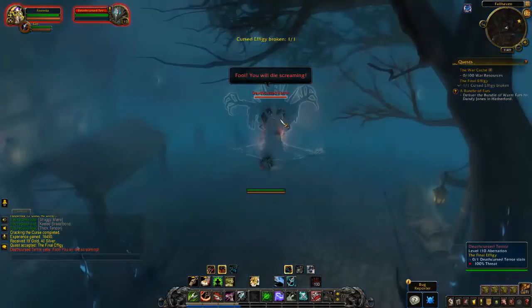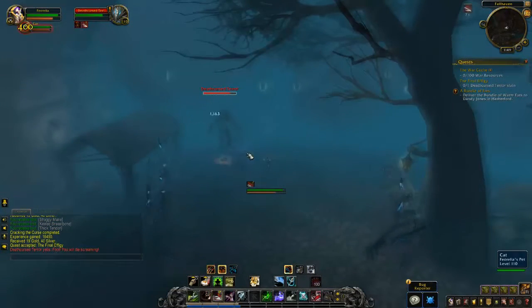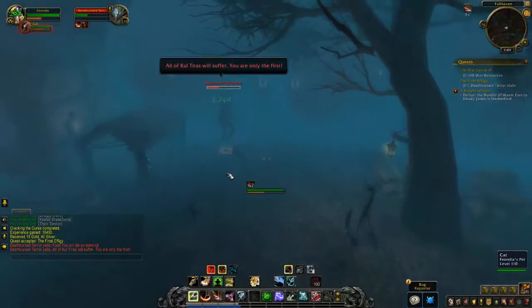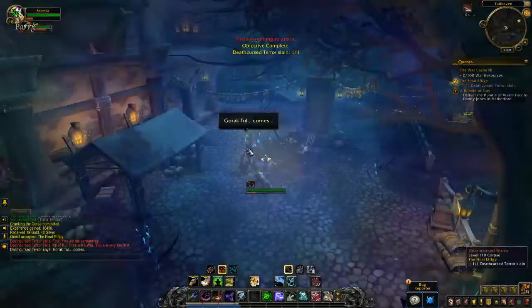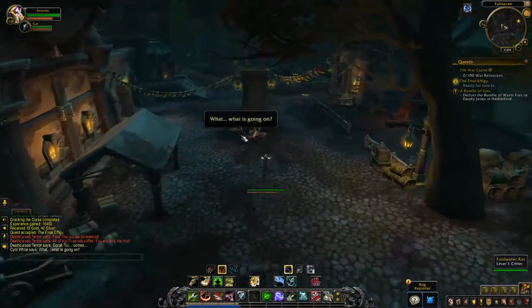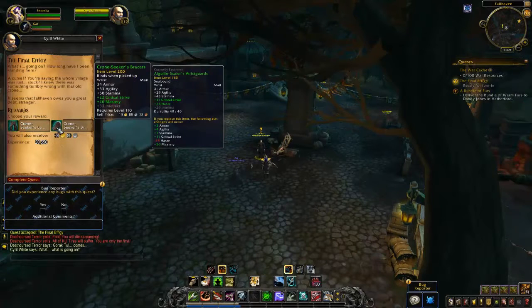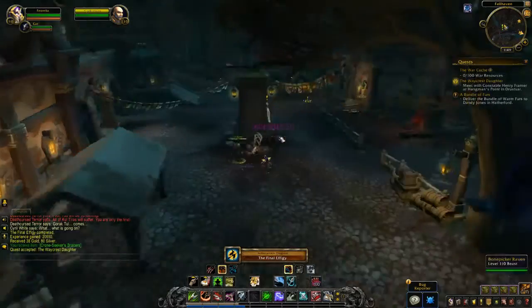Hand in this quest to the big cursed effigy there. As soon as you accept the next quest and destroy it, you're going to get shot into another dimension where you have to kill another guy who will start to attack you. Really easy linear questline. This is for the part of the achievement for Loremaster called the Final Effigy. You're going to need to do this to complete more questlines in Dressfar and to get Loremaster, which you'll need for flying in Battle for Azeroth. Hand this in to Cyril and you're all done. Pick up more stories in the village around you.